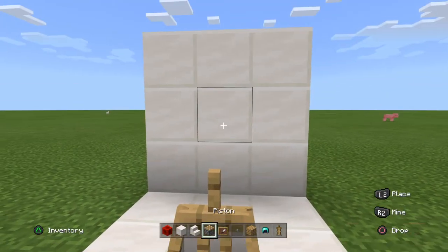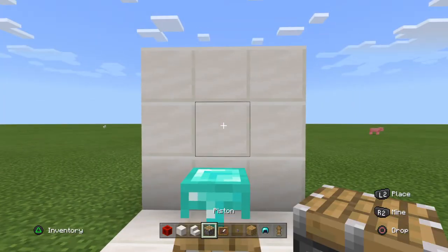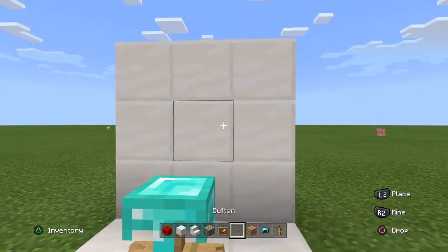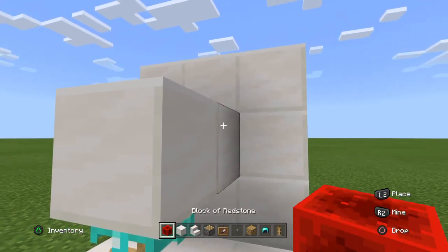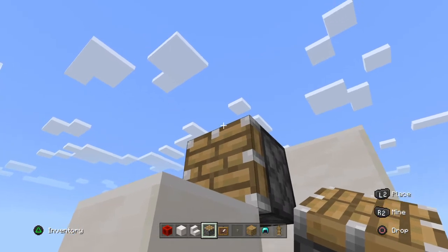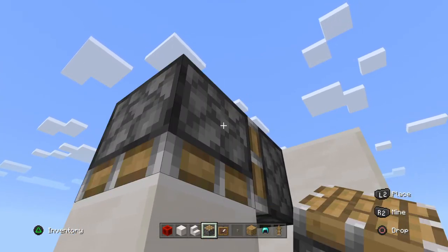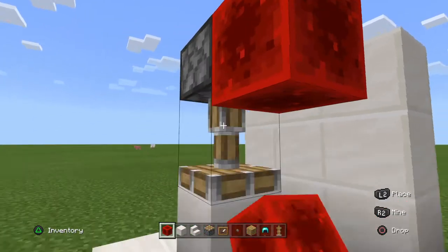Now you need to do this and place the diamond helmet on the armor stand. The second thing you want to do is make a piston look down at the quartz block, then take your block of redstone and it pushes it.